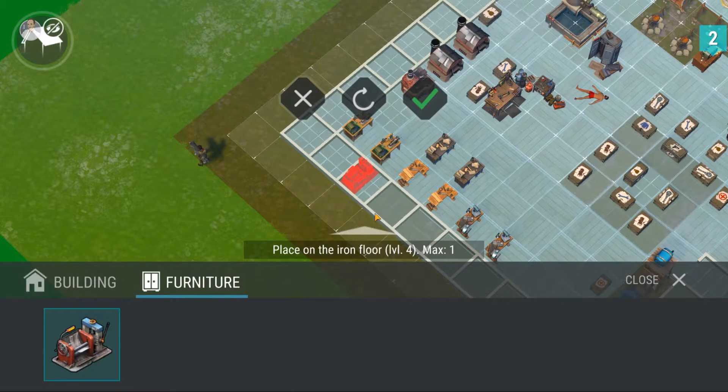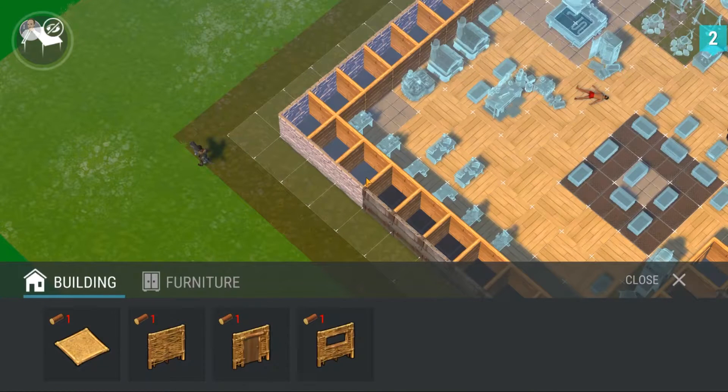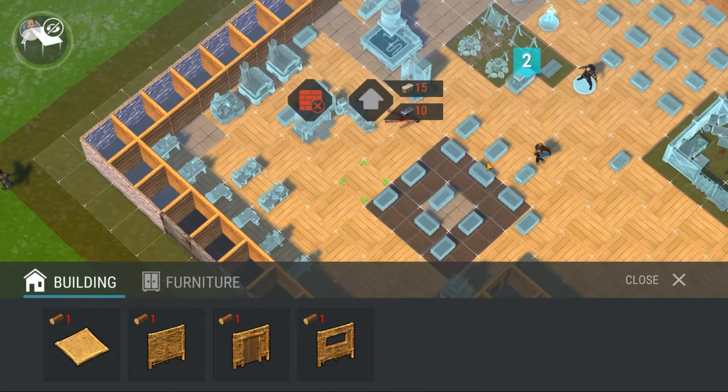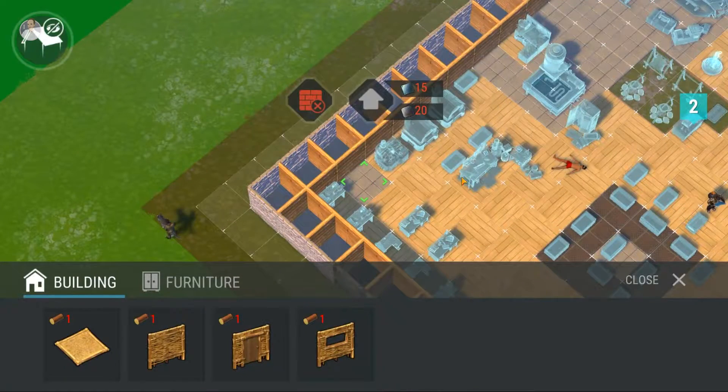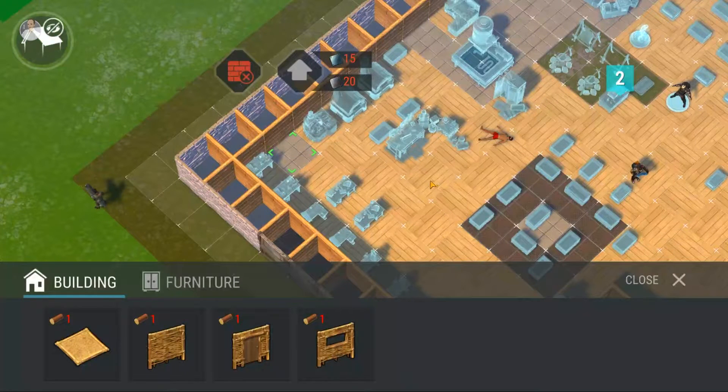If we click over here — see — and if we click on that stone floor over there, it's 15 steel plates and 20 iron plates. These level two ones require stone and iron to upgrade to the stone version. I don't have any steel left over but I have a lot of iron plates.